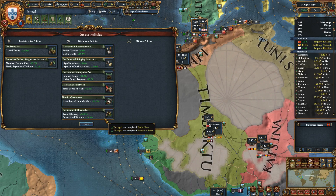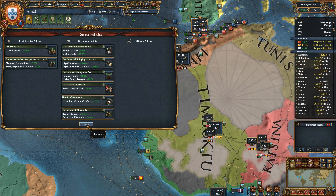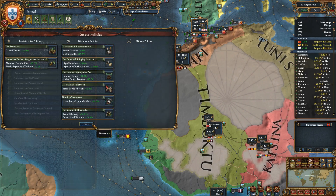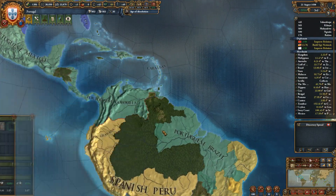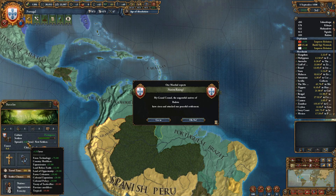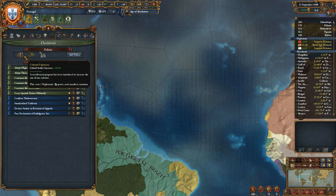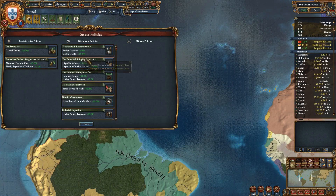We finish the plutocratic ID group, which will allow us to get a whole bunch of new policies. We're going to get rid of the global settler increase plus 20 policy. We are at 135 settler increase, but this is tropical and we are not honoring the treaty of Tordesillas, so we'd basically be at 145 base settler increase, which is probably enough. That saves a diplomatic slot.